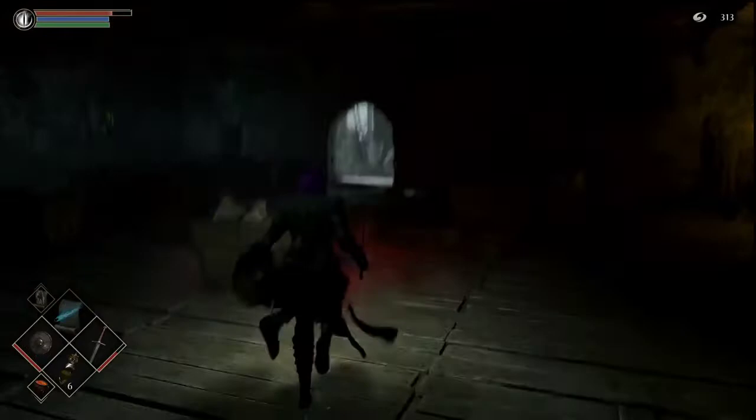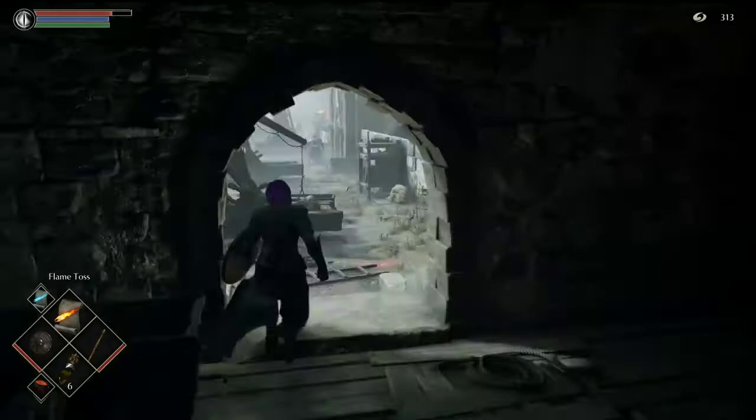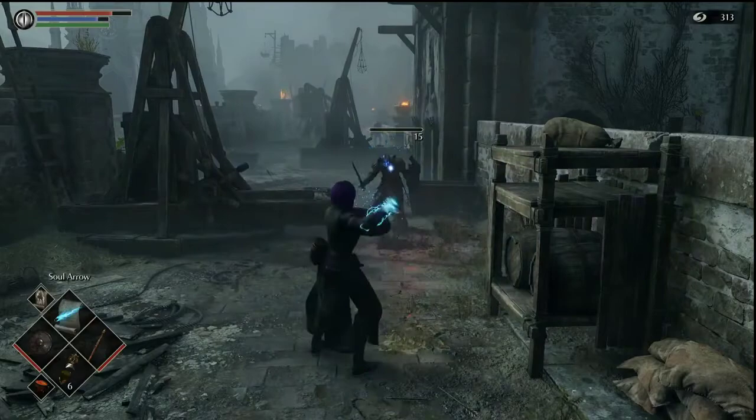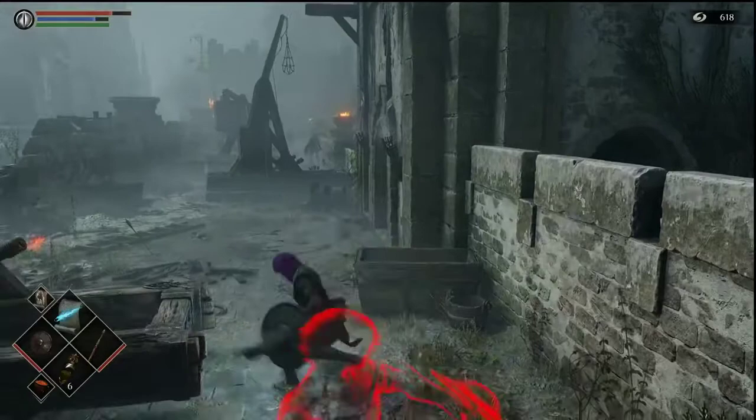Let's use some magic on our knight friend over here just to clear him out. Look how much damage my magic does nowadays - it's just so OP. I don't even need him to stagger because it just does that much. Pick up the item - some late moon grass, nice. That's exactly what we need. We're gonna come down here, and there it is right there - that's what we missed.